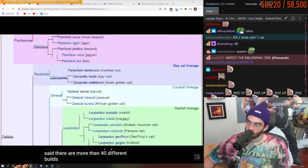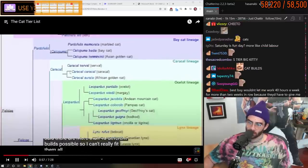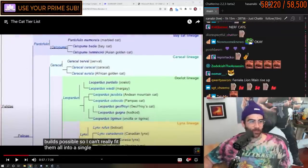There are more than 40 different builds possible, so I can't really fit them all into a single video. Cats are straight up obligate carnivores — bloodthirsty freaks.